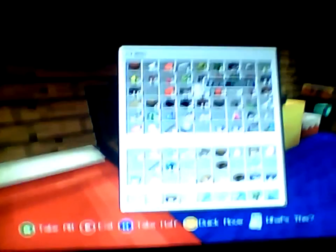I might need some dispensers and so on. I've got loads of cobblestone. I need an iron door spot. I'll get loads of dispensers and a crafting table.